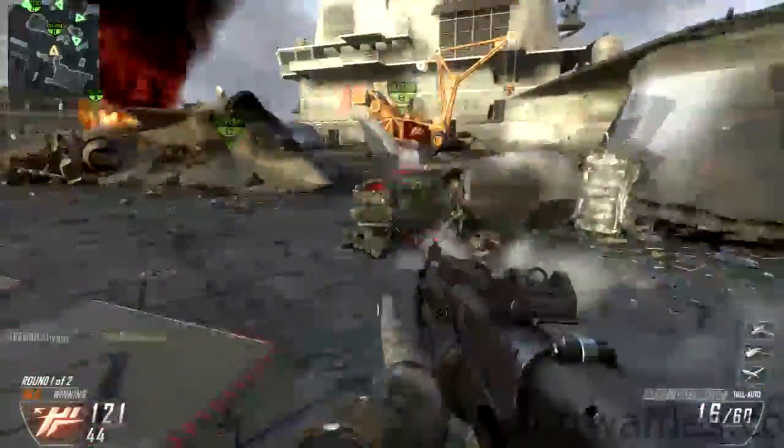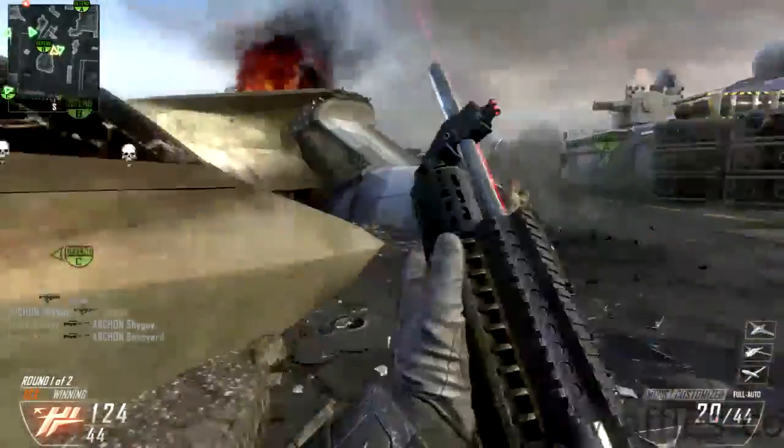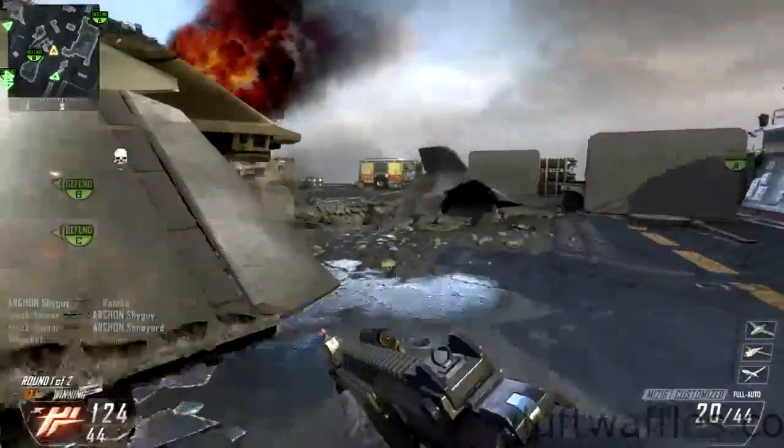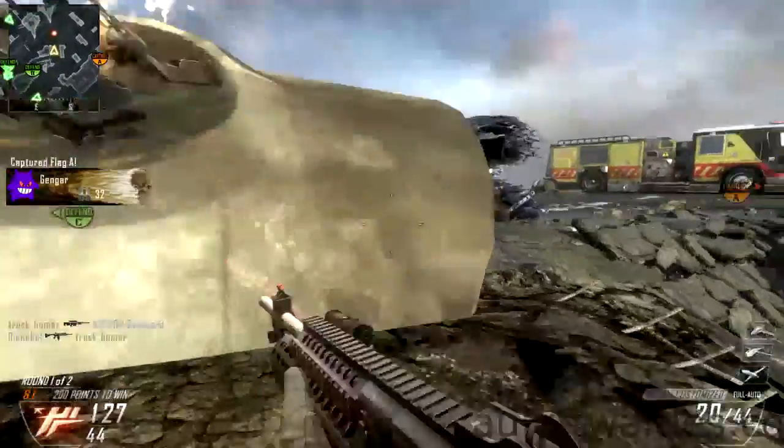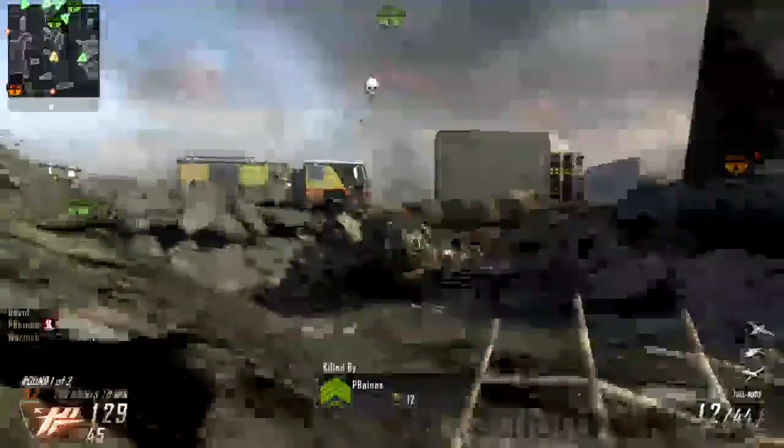A secondary weapon is usually useful when you run out of bullets, but with the M1216 you have so many bullets in each magazine that it doesn't really come into account. And also, why would you use a secondary if you could use a shotgun?